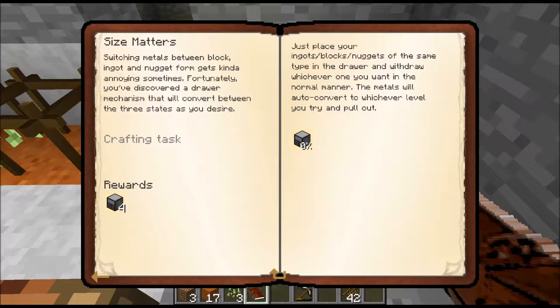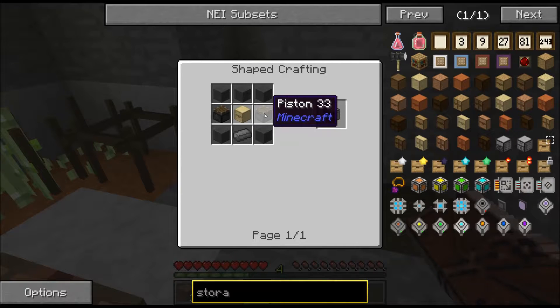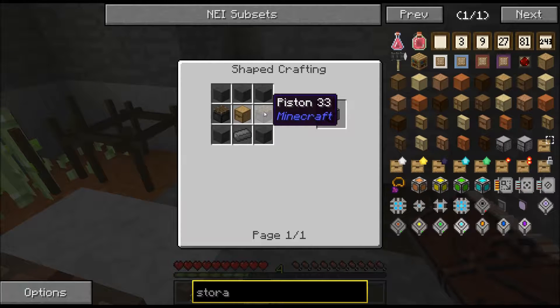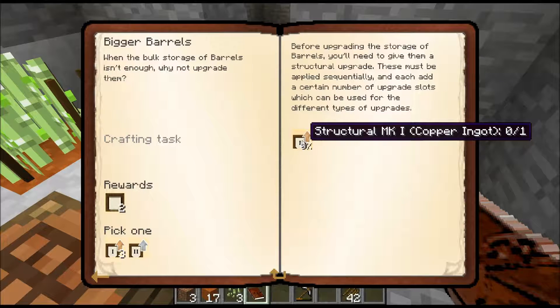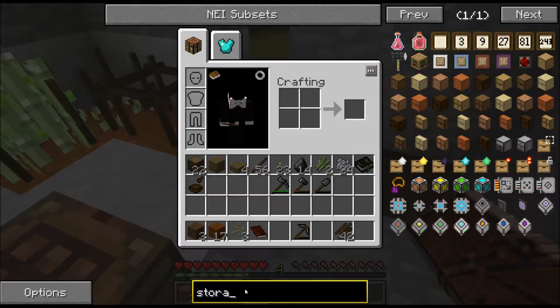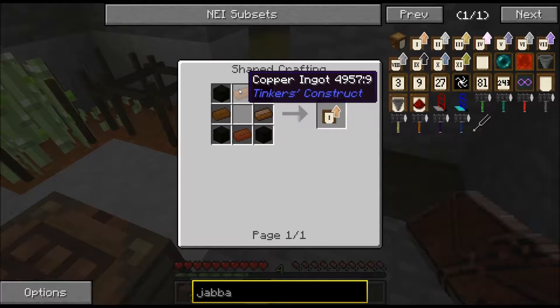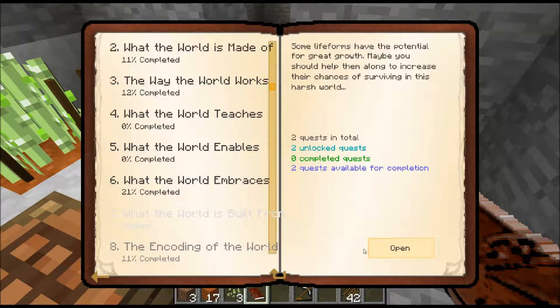Size matters - just place blocks. There's a compacting draw that's kind of cool. We need iron for that one too. They have a fixed recipe for pistons, that's cool. We cannot do that one either. Is there any other quest we can do here? We could probably use that structural one, but then we need copper, so we can't do that one either. We have gotten as far as we could here.